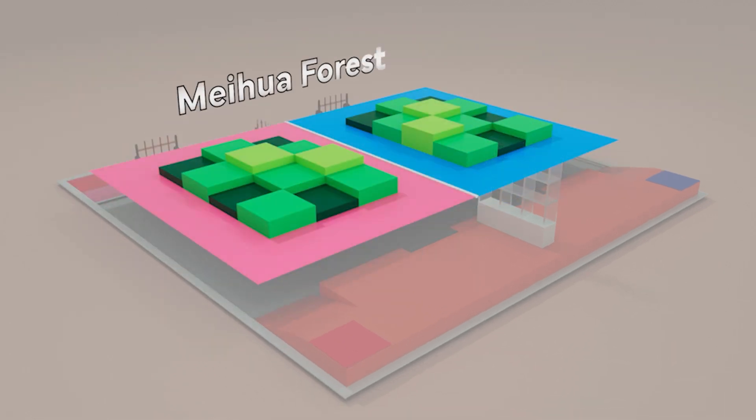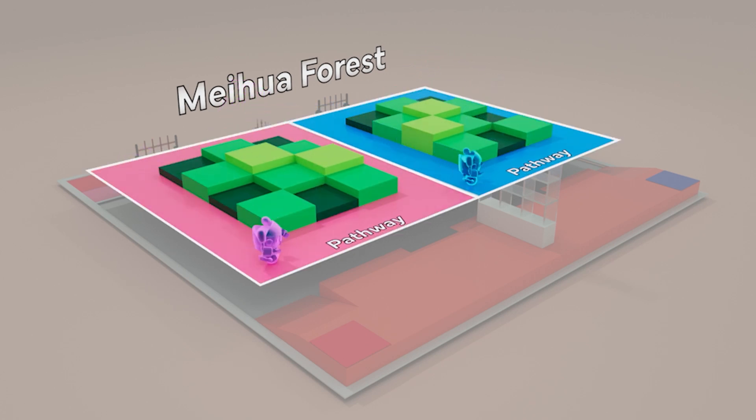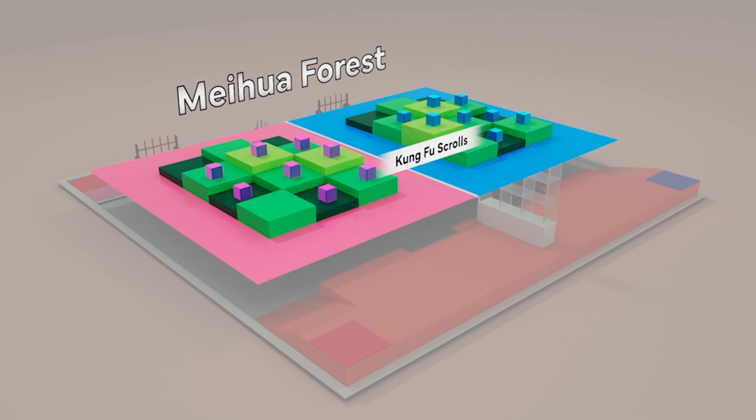Zone 2 is the Maihua forest. It includes the forest, which R2 must navigate, and the pathway, which only R1 can travel along. Eight Kung Fu scrolls will be placed in the forest before the match begins.